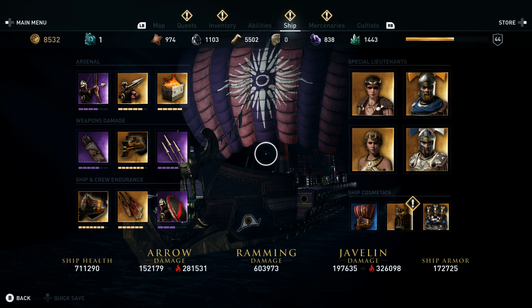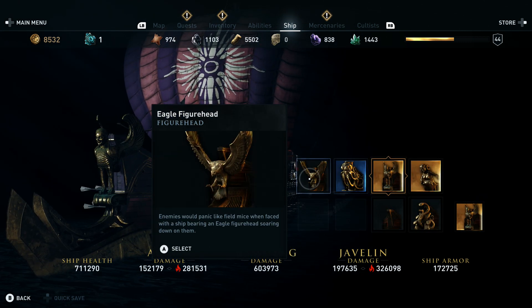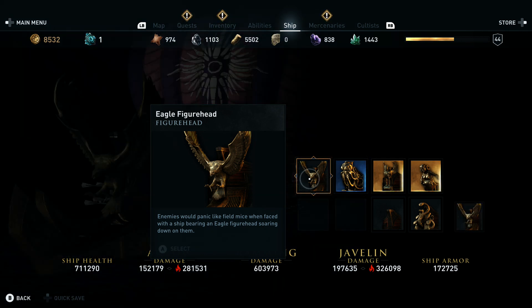Hello there guys, we have just looted another figurehead for our ship. I haven't looked at it yet, but it is an eagle head — I think it said eagle figurehead. I like it though, so we've got quite a few of them now, so let's pop it on and have a look at the ship.